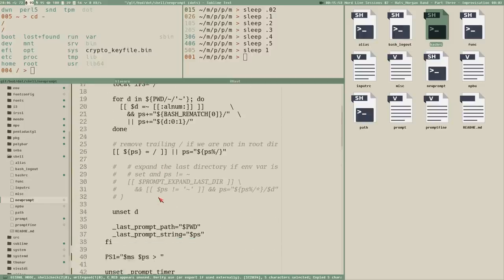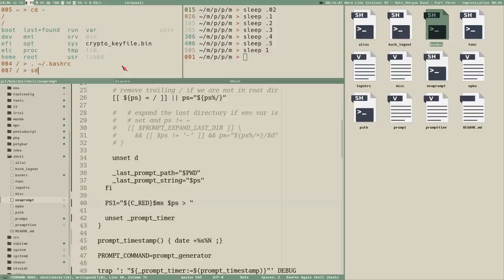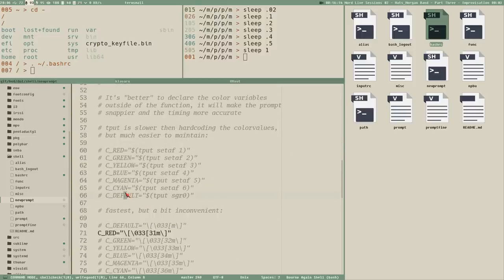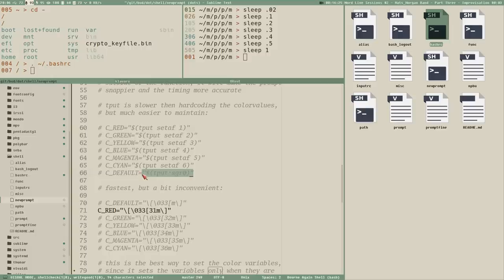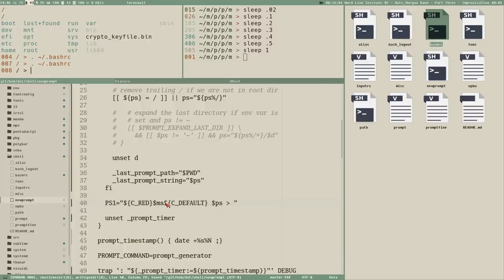I like to write color variables inside curly braces in PS1 just to be sure they expand properly. To reset the color, there's another escape code that resets all formatting — colors and bold text alike. If we add that reset code after the time string, then only the time string should be red. And it is — the text after it is normal again.